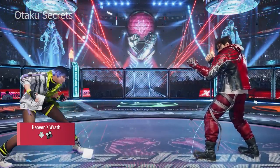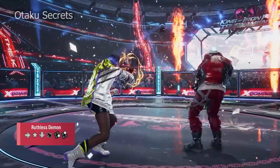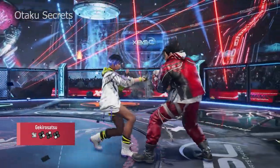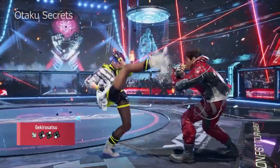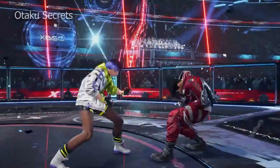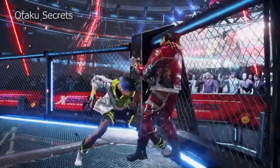Heaven's Wrath can also cancel into Wind God Step or Sentai. Some good ways to enter Heaven's Wrath are by holding down after Ruthless Demon and Gekiro Satsu. This string in particular is very powerful due to its safety and confirmability into Heaven's Wrath. It even has an ender that launches on counter hit, though do be careful as this is a high. Compared to the free-flowing Sentai, Heaven's Wrath is a bit more rigid and requires more setting up, but it can also lead to more potential damage.